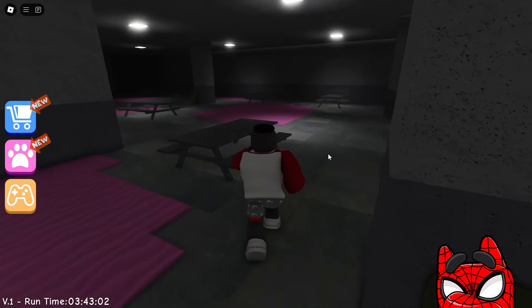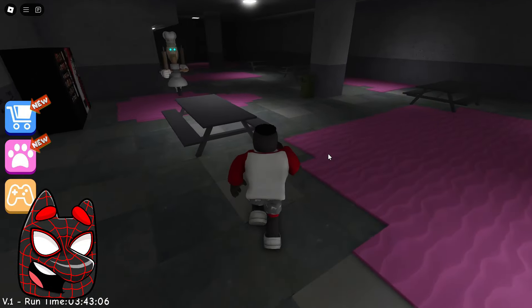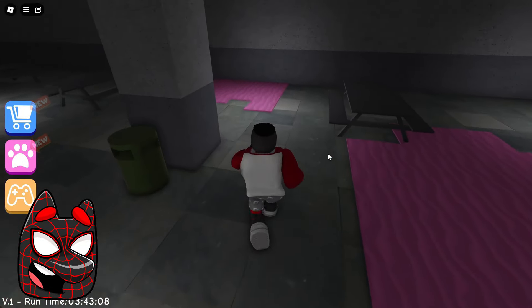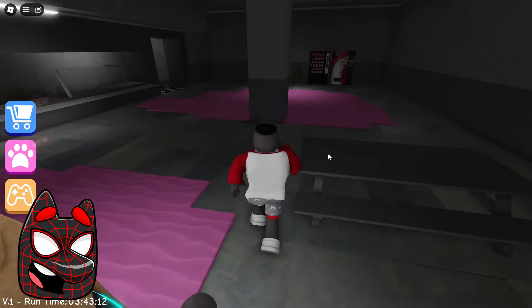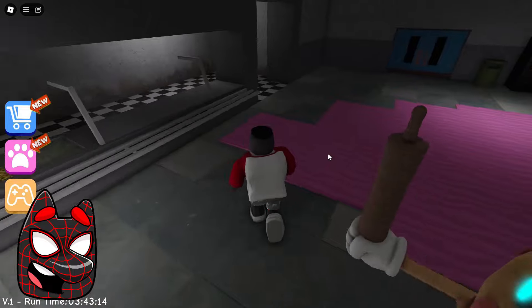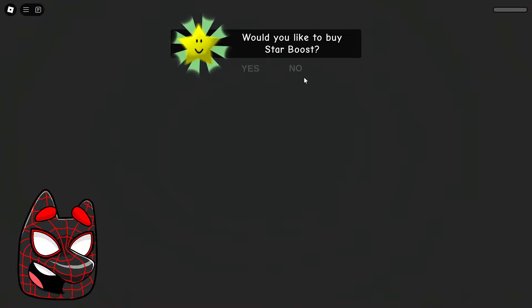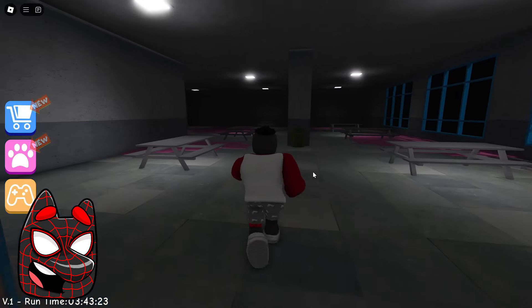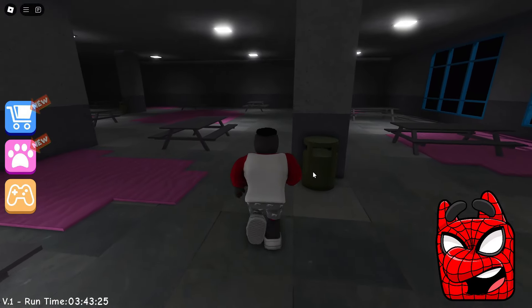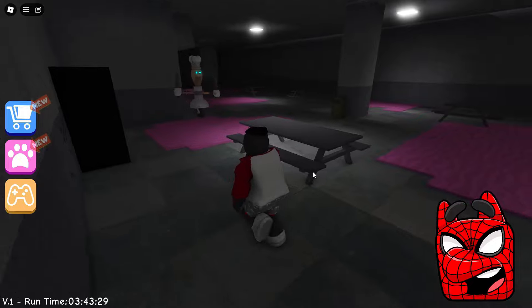This guy moves really fast. I hope he doesn't manage to catch us. The only obstacle for us here is this strange pink liquid that is spilled on the floor. Now we need to figure out how to trick this guy. The sounds he makes are really too loud. Oh no! He managed to catch us. Lord, it looks like we need to be extremely careful with this pink liquid. I hope that on the second try we will definitely be able to escape from him.